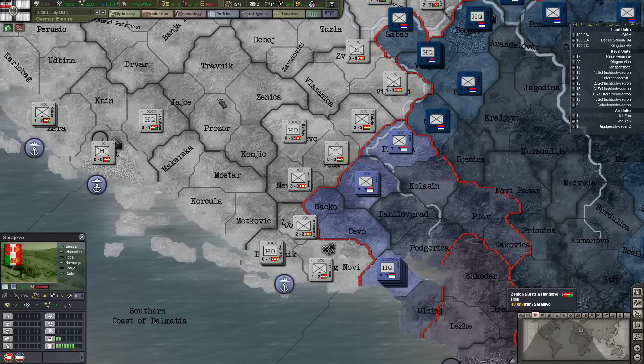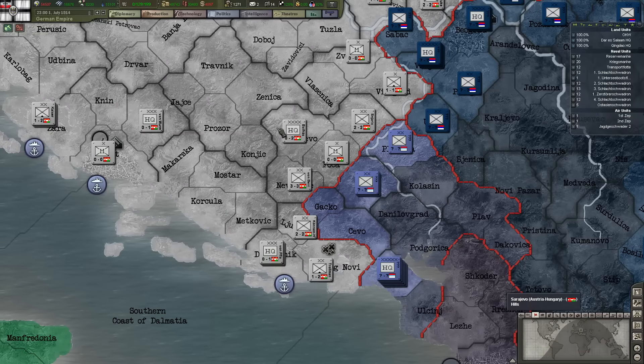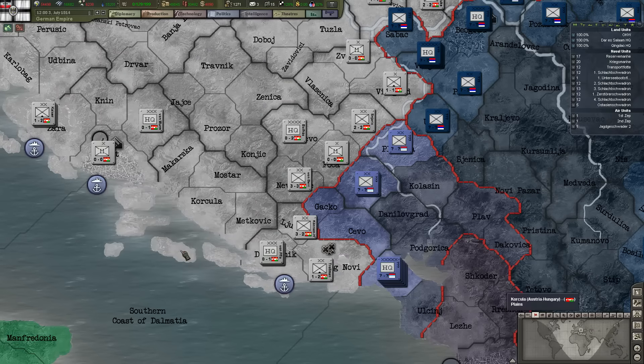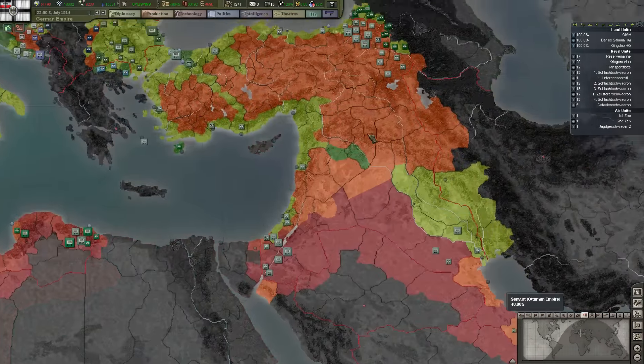Greece has quietly taken steps to align themselves to us. Italy is coming — we're a month away. We have a section complete. Mosul wasn't connected with the Baghdad Railway until 1939. The Taurus Express rode only until Nusaybin, and beyond that haulage services transported passengers with carriages and later cars to the cities of Kirkuk, Mosul, and Baghdad.